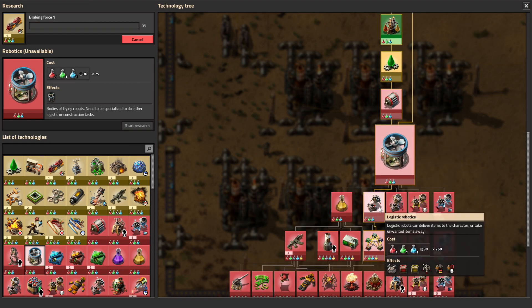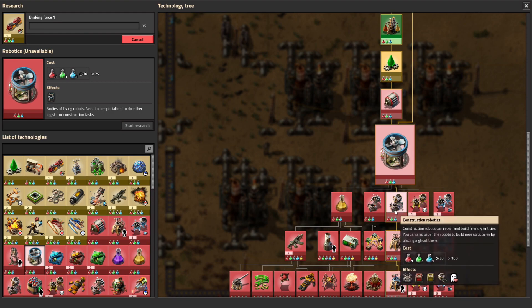That gets us into logistic and construction robotics. Logistic robotics is for inventory management - they'll bring items to you and put them in storage as you direct them to. It's a significant ease-of-use improvement so you don't have to go wandering around the factory gathering supplies. Construction robotics allows you to build and repair automatically via robots. There's a blueprint tool you can use to slap down entire production lines - big sections of your base - and just tell the robots to go do it while you work on something else. Without question, robotics is a major game-changer, and rushing for robotics has been a major strategy in the Factorio meta for a long time, with good reason.